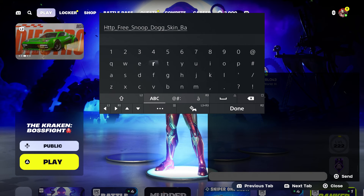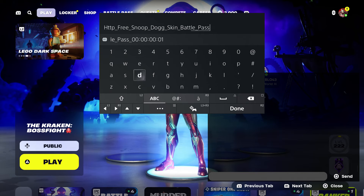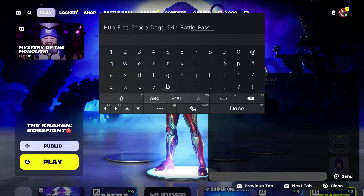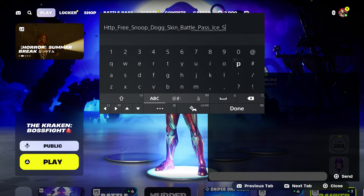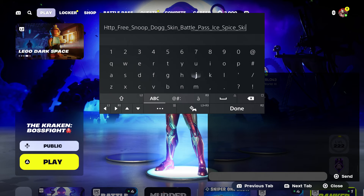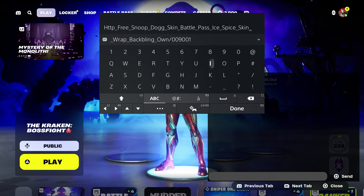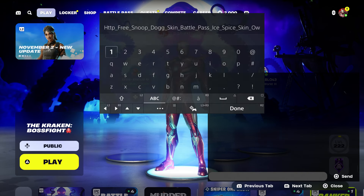Type in battle pass for him, then put underscore and type in Ice Spice — that's going to be the next skin, also available for 3,000 people. Put underscore and type in skin. Then we're going to type in the M&M and Juice World real quick. Then we're going to do the pickaxe too, which is 009 001. Press done and send it to your account.